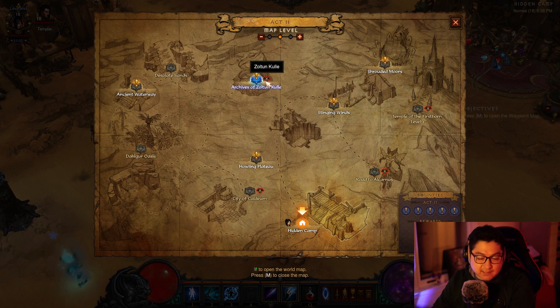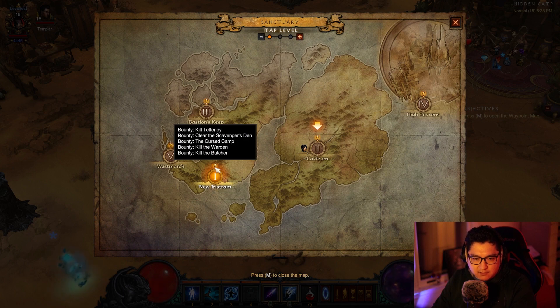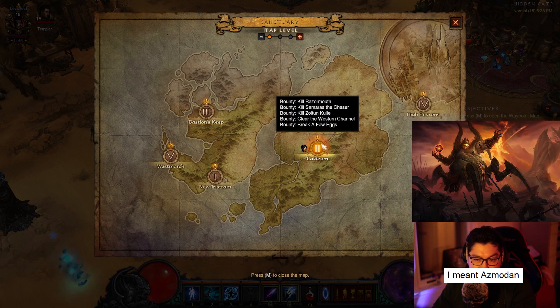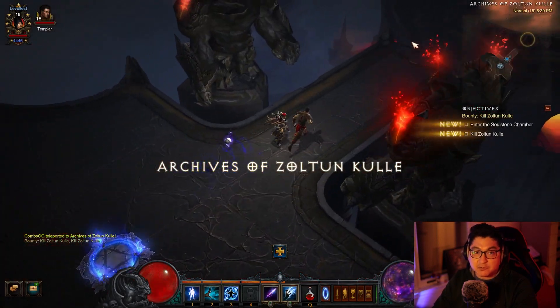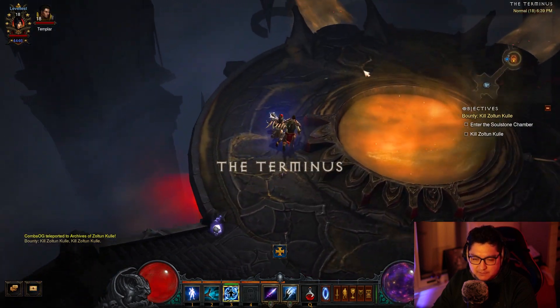What we're looking for specifically: Zoltan Kulle is like the best. The other one in Act Two that you want to do is Magda. In Act One it's going to be kill the Skeleton King. Act Three it's going to be killing Ghom or Belial. The reason for these five is that getting to the boss is super easy. You also want to be doing this on normal difficulty so you can kill them as fast as you can.